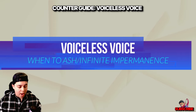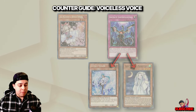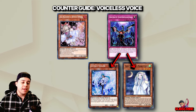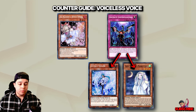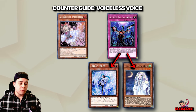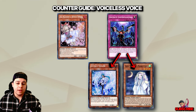Let's cover when to Ash and when to Infinite Impermanence. When I say Infinite Impermanence, I'm also encompassing Effect Veiler, Ghost Mourner, or any hand trap that can activate and negate a monster on board. Infinite Impermanence is universally accepted in both Master Duel and the TCG meta, so let's cover why it's important to know when to Ash and Imperm.